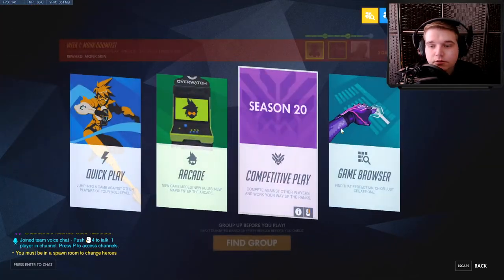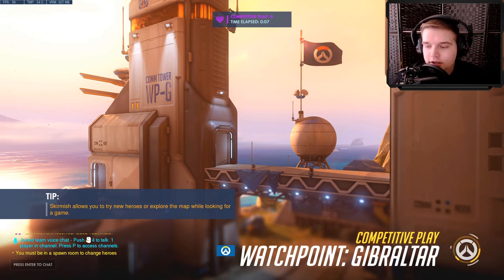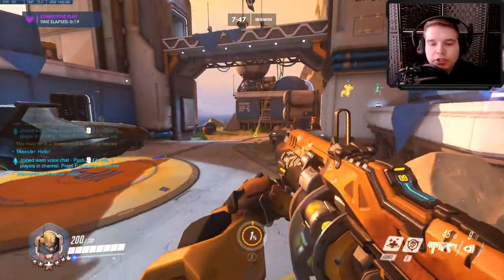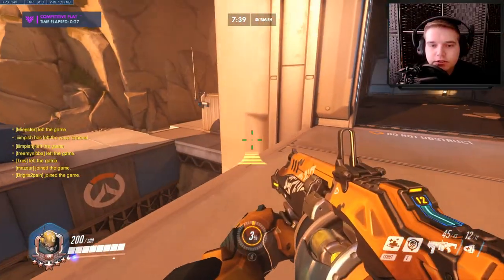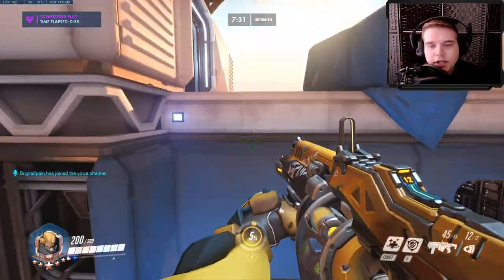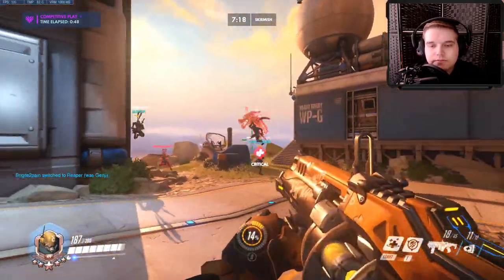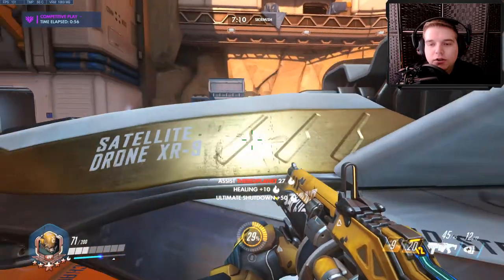Let's head into a match and talk while we skirmish — hashtag skirmish is game. One thing to keep in mind as a healer is how much your team can sustain themselves. Roadhog, for example, is not a very high priority healing target because he has an ability that gives him 300 health every dozen or so seconds. And right there we can see the power of the invulnerability field, which is one of my favorite things about this hero.